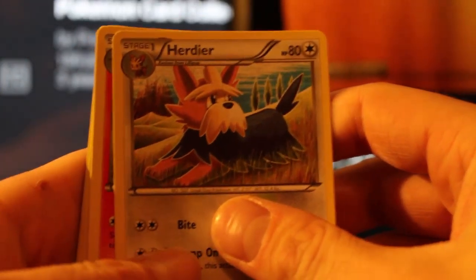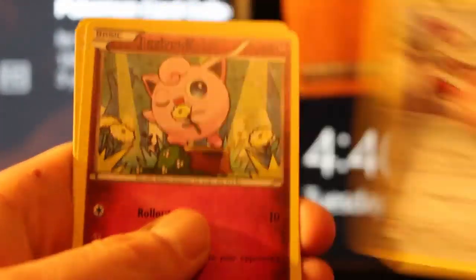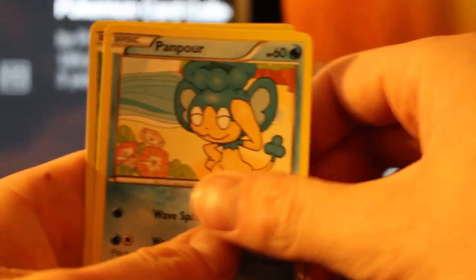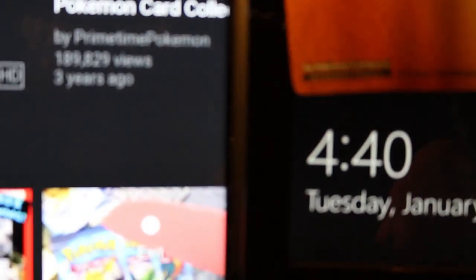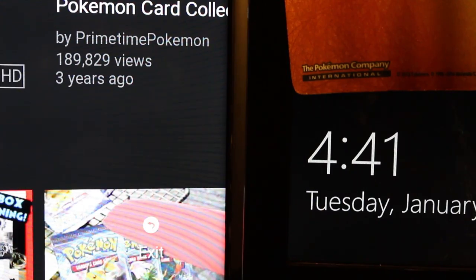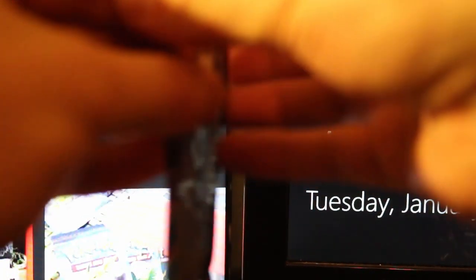There's the TCG Online code. So we got a Herdier, Fletchinder, Inkay, Ponyard, Jigglypuff, Fennekin, Rhyhorn, Panpour, Reverse Ilamise, and a Bisharp Standard Non-Holo. Kind of a shitty bunch of pulls from that one, but maybe Primal Clash will do its thing for us.